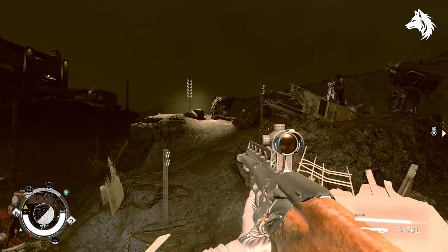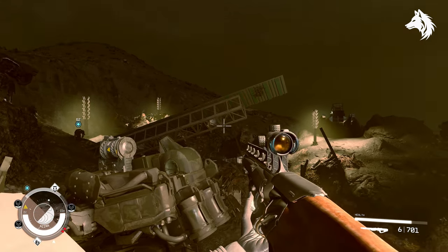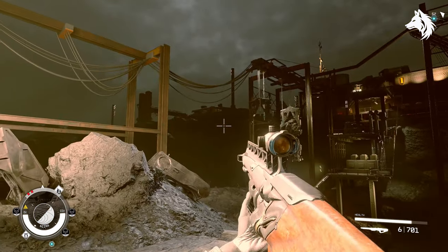During the quest War Relics, you can search one of the giant mech husks for a unique pistol called Trickshot.